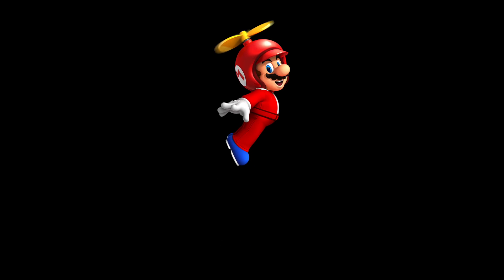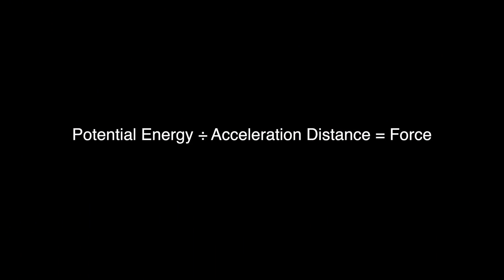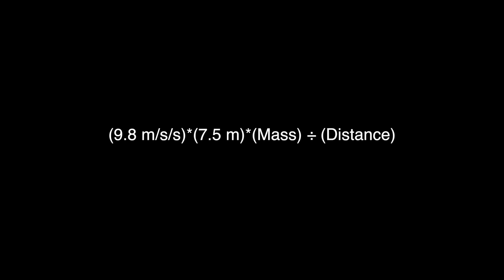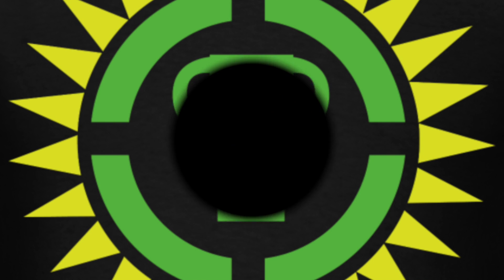Finally, we need to find the force it takes for Mario to zoom up at what I measured to be about 7.5 meters at most. This is when the propellers are working at maximum effort, and we can find the force by dividing the energy to get to that height by the distance it takes to start propelling. The energy of the height is the potential energy, found by multiplying gravity by the height by Mario's mass. Mario's weight is interesting — fellow theory channel Game Theory has made a video calculating Mario's mass to be approximately 90 kilograms.